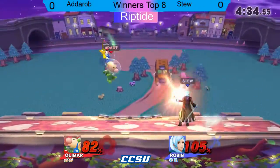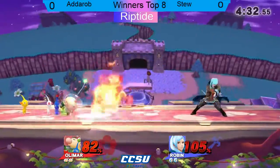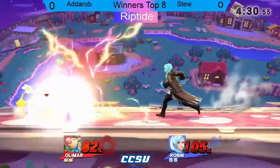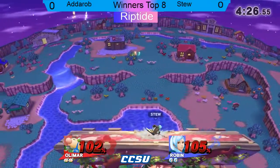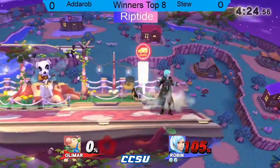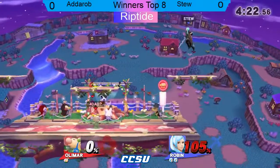This is checkmate percent if you can land a grab. It might be close to checkmate percent. There we go - Olimar is pretty light, so he got it at the right time. That was enough rage, and he read the guy too.